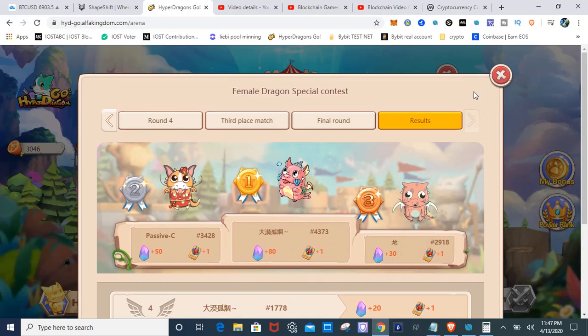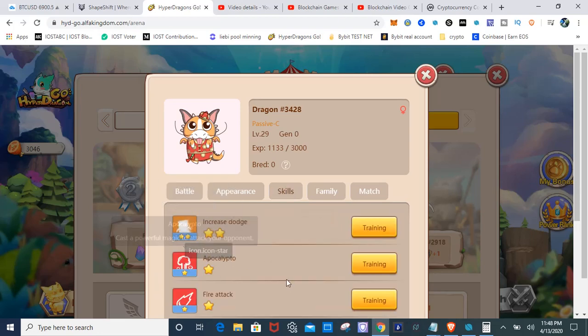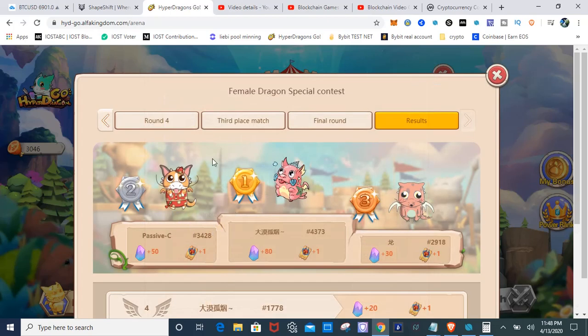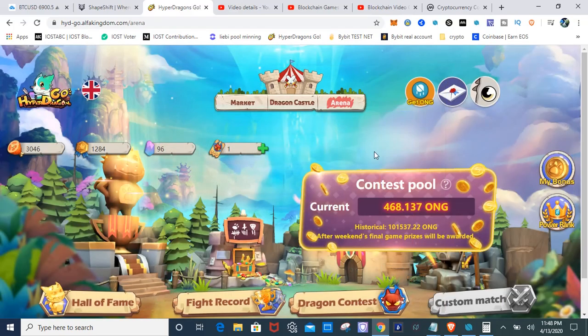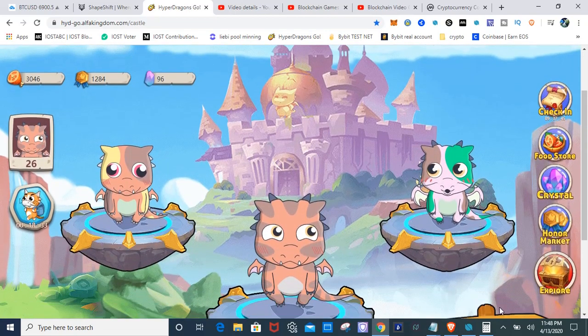Those would be some of the tournaments I recommend focusing on as a newbie. What I'd recommend is buying dragons with attributes and skill sets similar to the ones I've shown, because they're already proven winners. Find dragons on the market that closely resemble those attributes and skills, buy them, train them, and enter them into these types of tournaments that produce income. I hope that answers your question — I really appreciate you guys watching, and I'll see you in the next video.